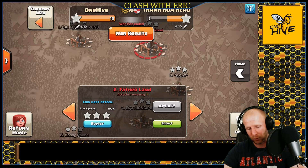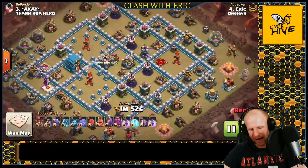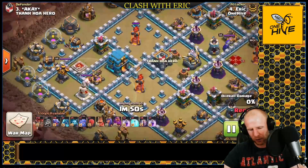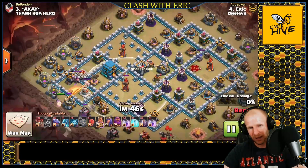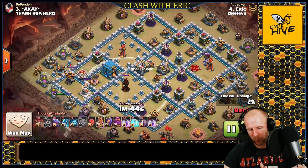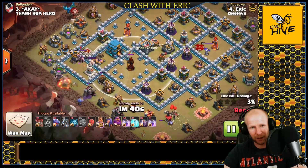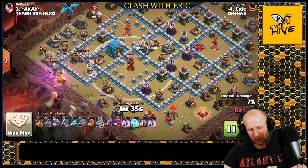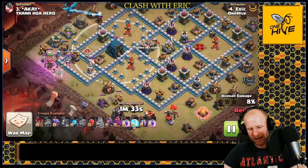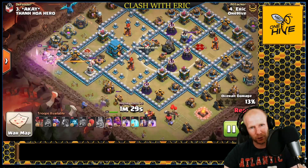Next up we have the Drag Bat — one of my favorite strategies. When you have a lot of Infernos right around the Town Hall, especially Multi Infernos, the Drag Bat does very well. You use the heroes to form the funnel, or an E-Drag, or a combination — clearing trash around your entry so the dragons go right through the Town Hall, take out the Infernos, and work their way into the Eagle.